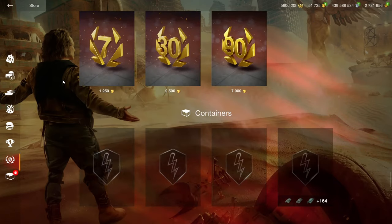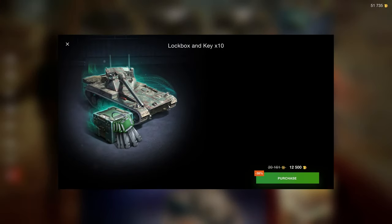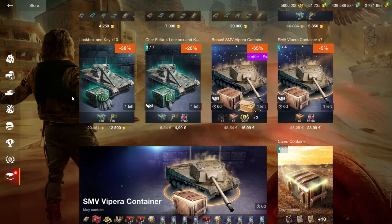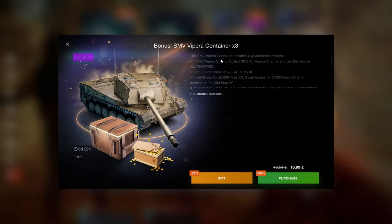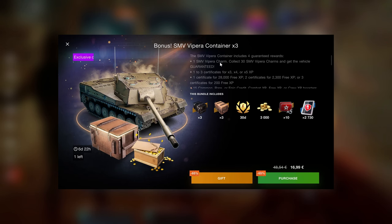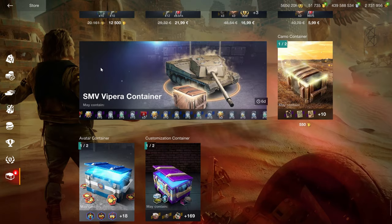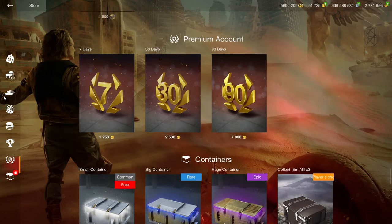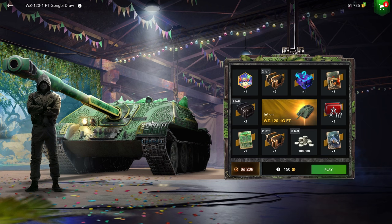Camels are a waste of money, and you don't want an IS-6 — nobody does. The Sharpshooter lockboxes are pure greed; this vehicle was sold for around 15,000 gold a couple of months ago and putting it in crates again is just pure greed. Do not buy the crates — this vehicle will eventually be in the shop for a reasonable price.